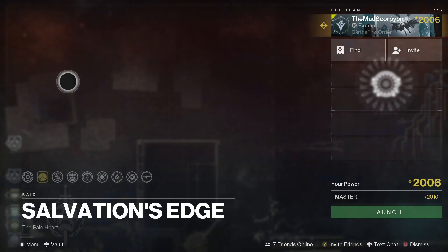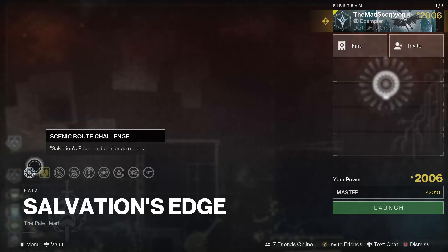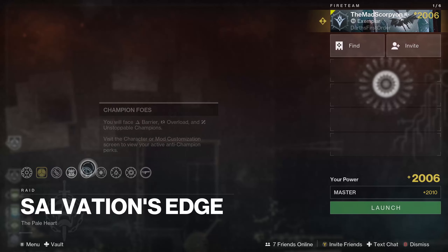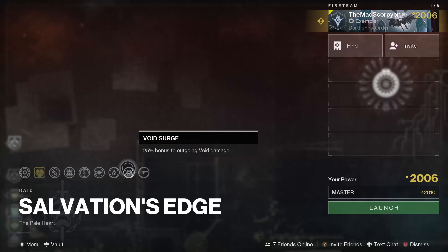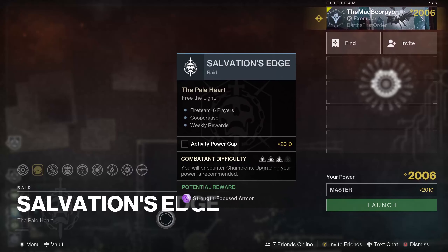Onto Salvation's Edge — it is the launch of the Master Mode, which does have a variety of new challenge modes that we don't exactly know what they are yet. It does come with extra shields, some champions, as well as surges in this version, in addition to the permanent surges already active, and an overcharged fusion rifle. I imagine this runs the same as Crota's End did, where it's on a knockout system, earning an adept weapon of all the variety before starting to get duplicates — though I do not know for sure.